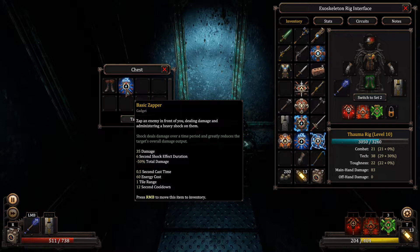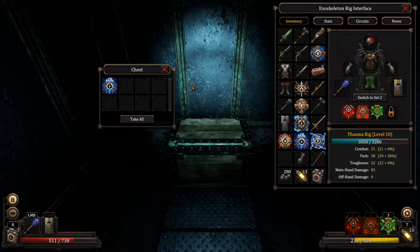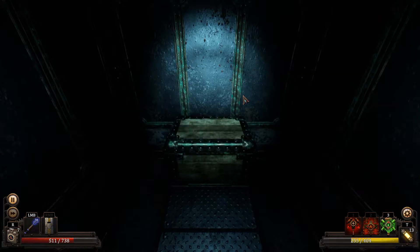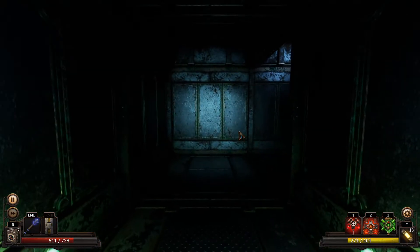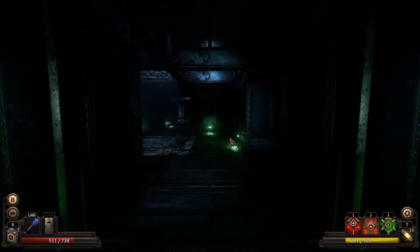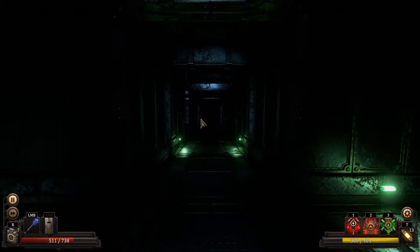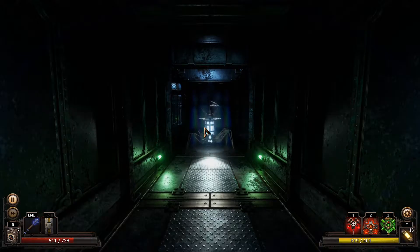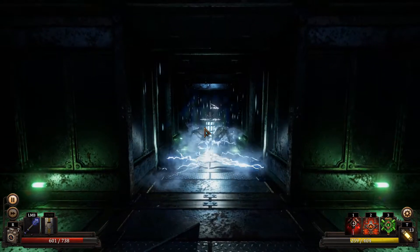And some boots which give me plus 60 integrity, but do not give me 15% resistance. I'm gonna take it but I'm not really interested in them. This is a really nice vest but it's mostly for someone basing on combat, and I'm mostly tech. Even though I leveled something up in blunt weapons — at this point I'm kinda regretting it. Because the damage I do with blunt weapons, even though it helps, is probably not as much as I could have gotten had I invested more heavily in tech.